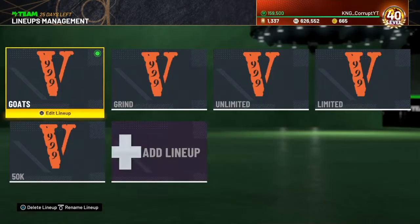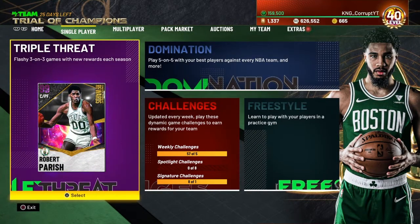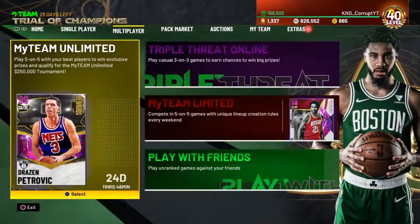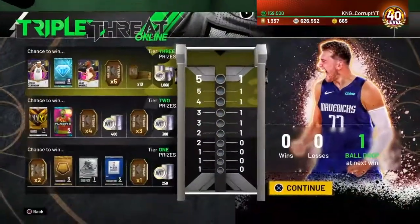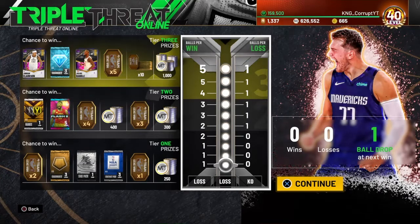2K has been doing a lot of these awards cards — players who won awards in real life have been getting cards. For example, the Opal Julius Randle is now Dark Matter because he won Most Improved Player.